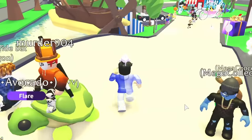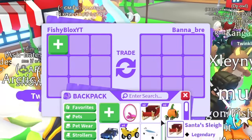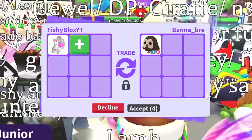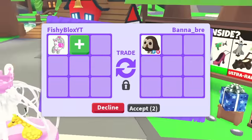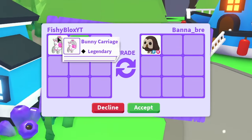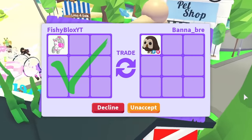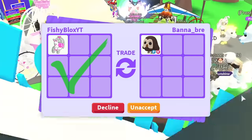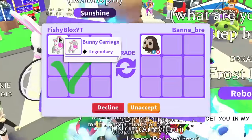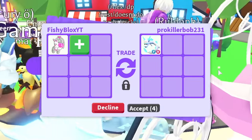I got trolled twice in a row where I thought I was gonna get a ton of rare pets. Banana put in a huge troll offer. Then someone offered a fly ride owl for the bunny carriage — imagine if they actually do it! I hit accept, but they want me to offer instead. My offer is a bunny carriage — I don't think they want to do it, so I have to decline.